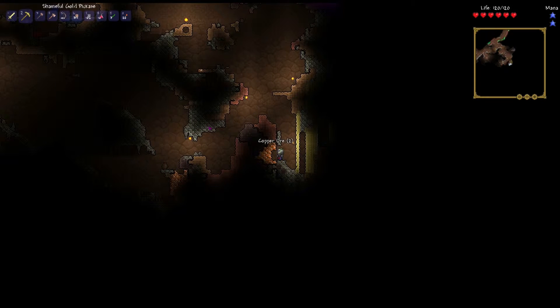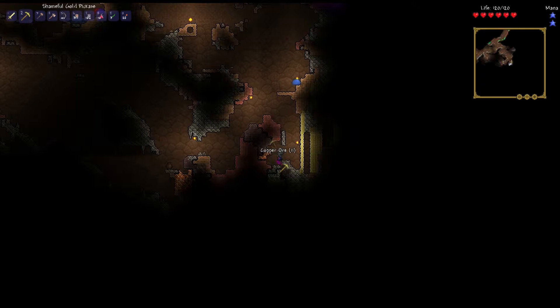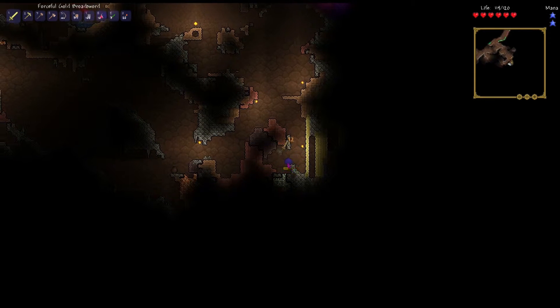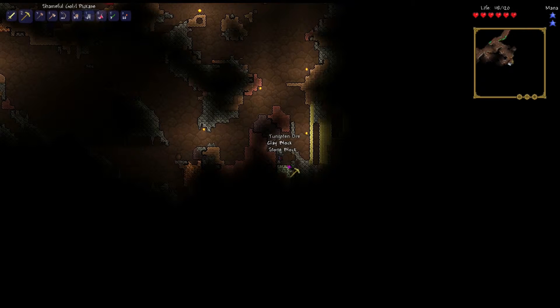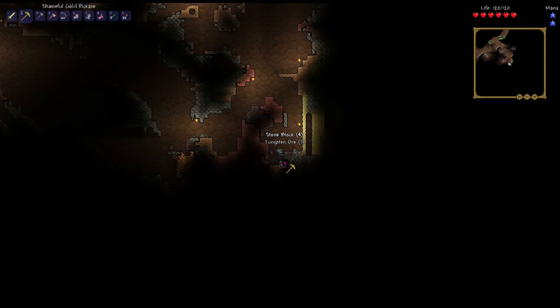I'm using pretty much gold gear mostly — shameful gold pickaxe, forceful gold broadsword, wooden hammer, copper axe I got whenever I just started. Still using crappy gear. I haven't seen any iron yet, which I don't know if that's odd or not. I'm getting lead, so the ore separation might be correct still. I just don't know how that all works yet. I haven't looked it up or anything.